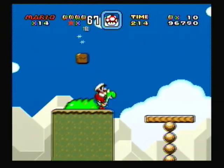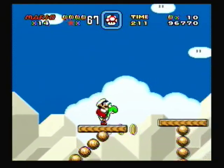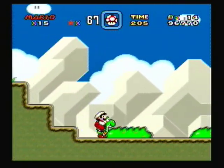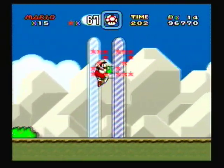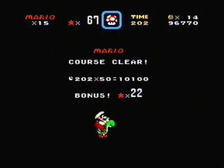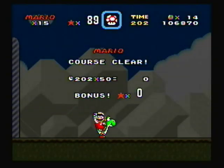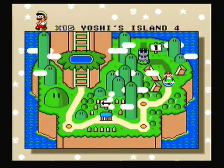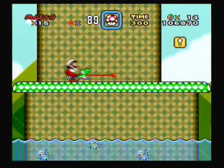Okay, this block right here is a star block. To be honest, I don't really know the function of it. I think it has something to do with how many coins you have or what number it is on the timer or something. I think if you hit it at the right time or with the right coin total, you'll get a 1-Up or something, but I don't know for sure. If anyone wants to comment on that, feel free.